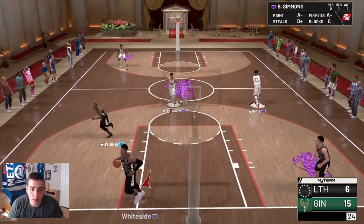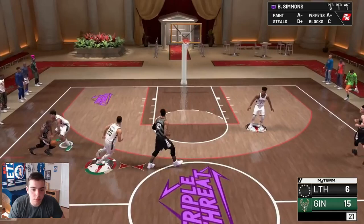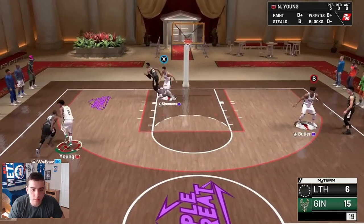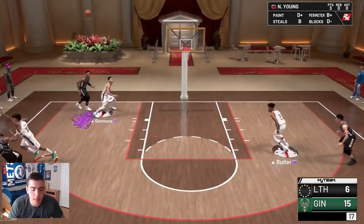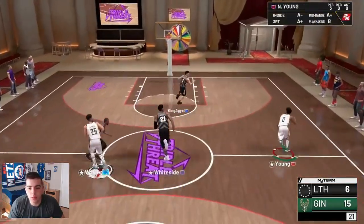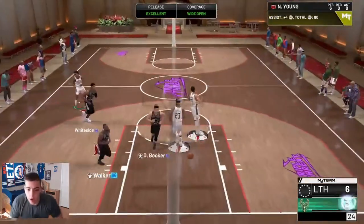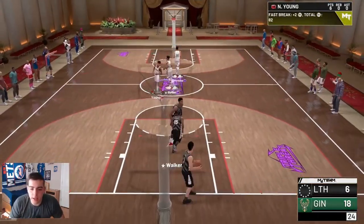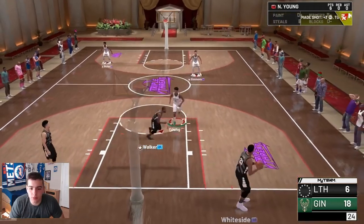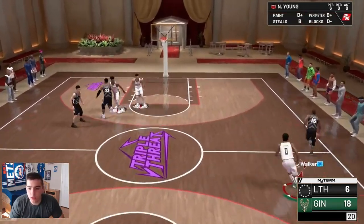Do you see what my little budget cards can do? These budget cards can take on a pink diamond team — literally, they can. No joke. This kid's doo-doo, I know — it's not the best example — but he's not even gonna play up on Nick Young. I'm going to splash right there. Look at that — 18 to 6 with this budget squad. This kid's really bad, but it just shows what these cards can do.